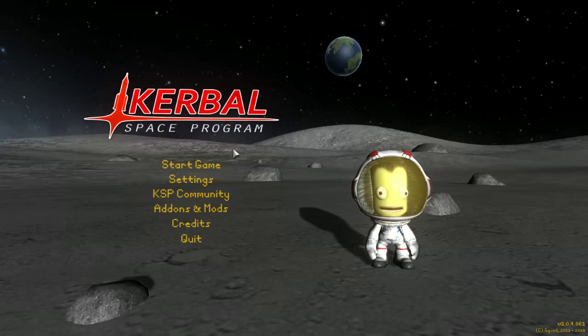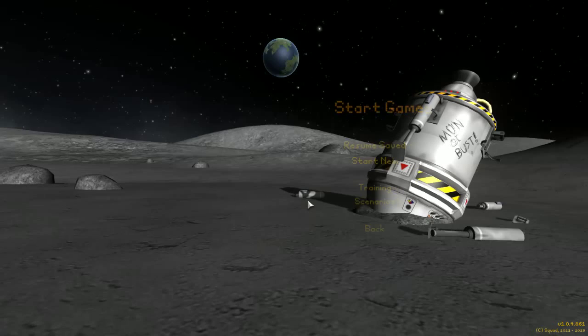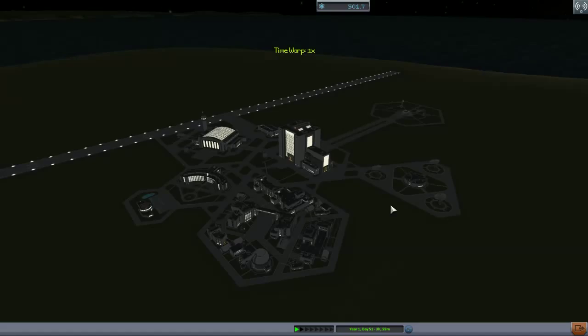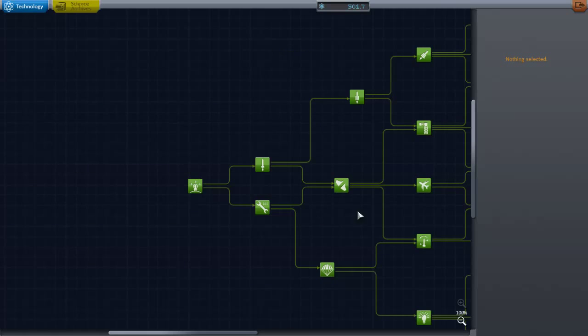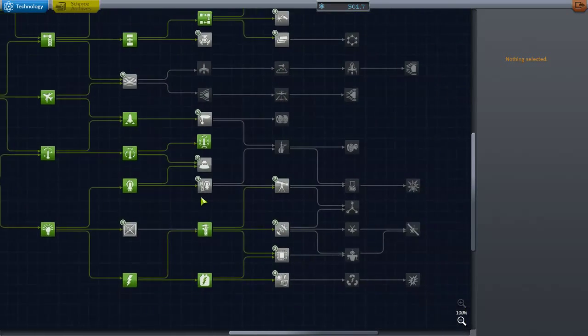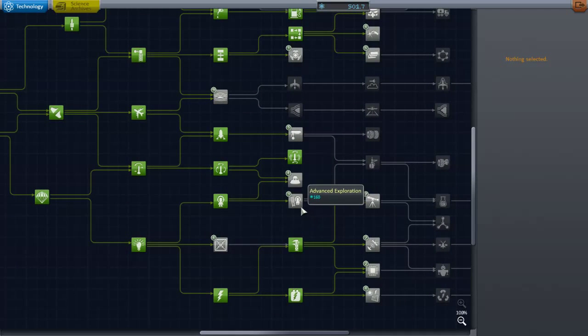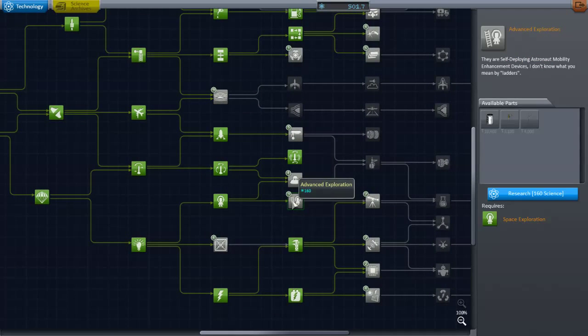Greetings, fellow Kerbinauts! NerdySpaceMan here, in for yet another episode of a Beginner's Guide to Kerbal Space Program. In this episode, we're going to build our science lab and our new lander, and we're going to discuss exactly what the plan is for gathering science and using the science lab. I'll try to be as accurate and concise as possible.